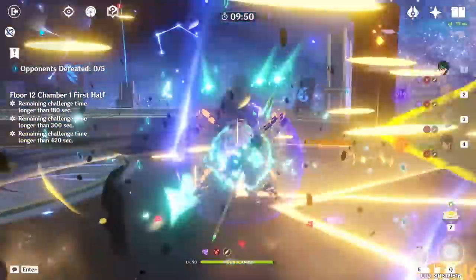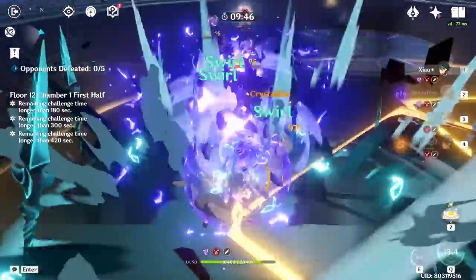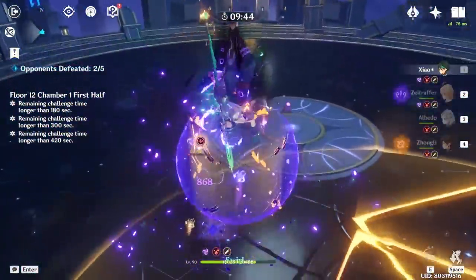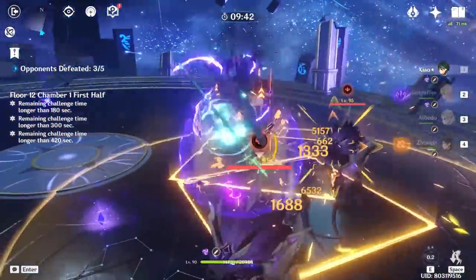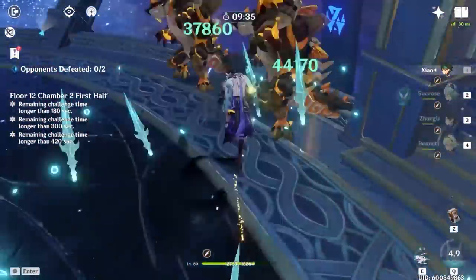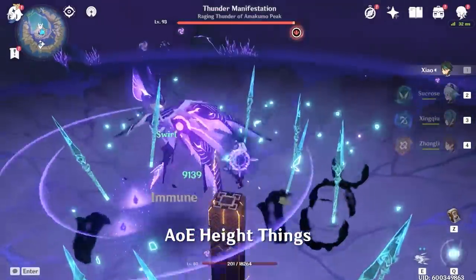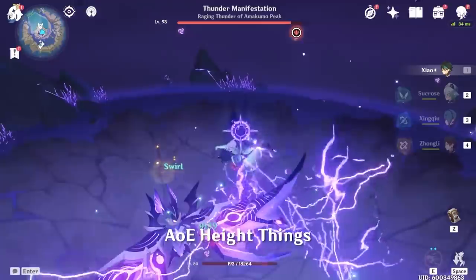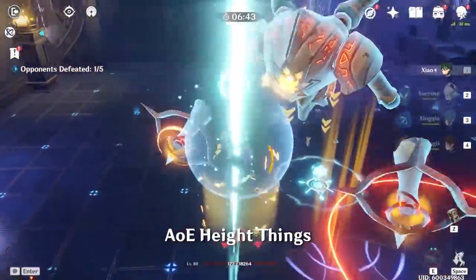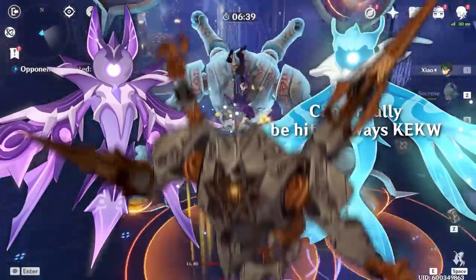If you're ever facing a group of staggerable enemies, aim for the side of the group instead of hanging in the center — this allows you to push enemies toward the same direction and continuously AoE them down, hitting them with Xiao's massive AoE. The height that you land at is where the AoE will come out, meaning if you land on top of a geo construct, you can actually move Xiao's AoE a bit higher, allowing you to hit airborne enemies such as the Thunder Manifestation, Oceanid, or Ruin Guard.